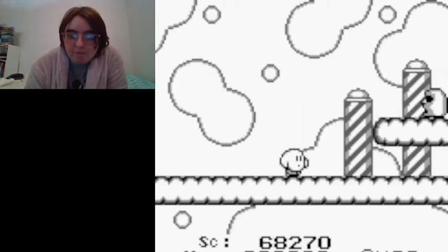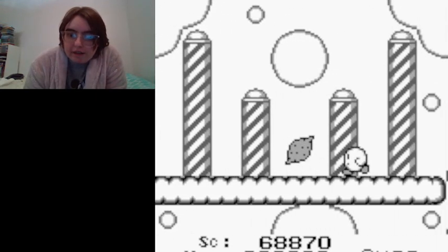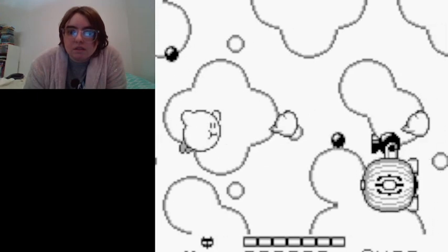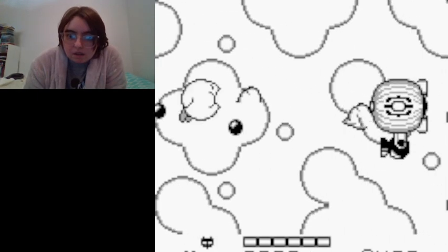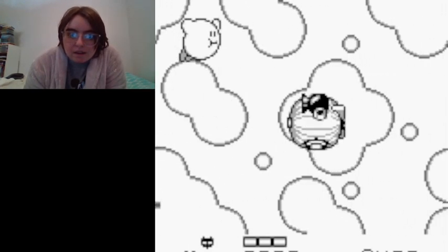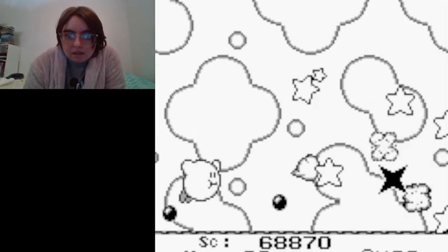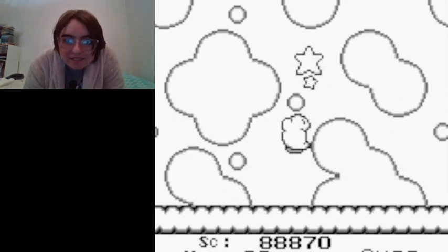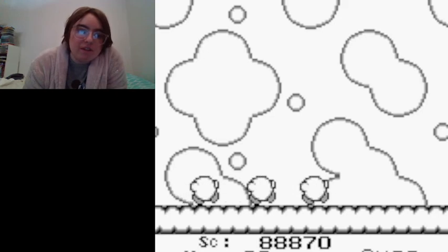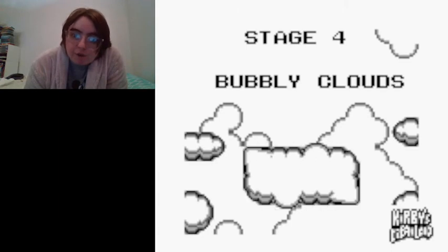That's a second death while I'm trying to beat this blimp boss. I figured out what's wrong — you have to press the B button and the A button a couple of times. And we did it! We defeated the annoying blimp enemy that I had a hard time beating when I was little. And now we just entered the fourth stage, Bubbly Clouds.